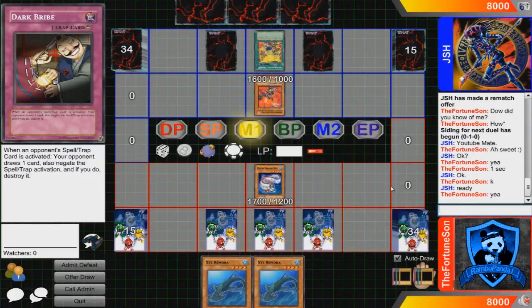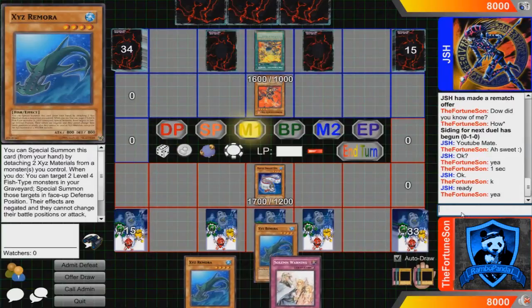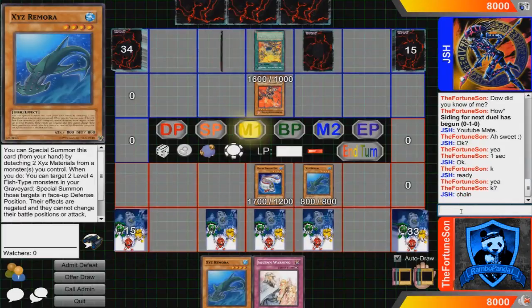Then we have 2 Moulinglacia the Elemental Lord, again for the support aspect of the deck. If we are able to get 5 water type monsters in the graveyard — which is quite likely if you have summoned a few monsters a few times — then we can just summon him.